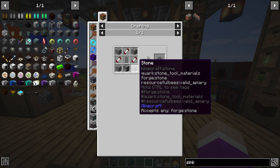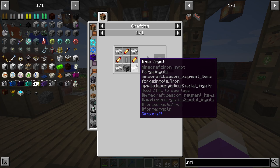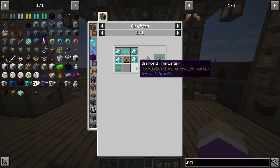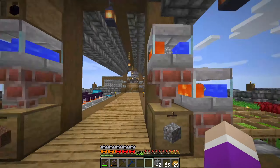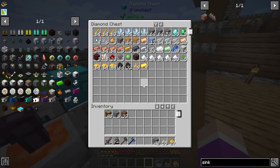Looking through the recipes it doesn't look too bad. There's a stone jetpack which is just more iron, then iron jetpacks, gold jetpacks which require gold, and the diamond ones are going to require elite which is just plenty of diamonds. We should have more than enough diamonds — about two stacks probably in total.